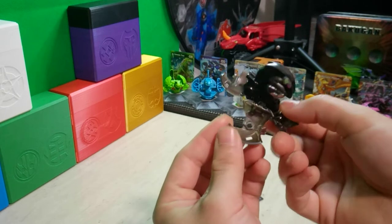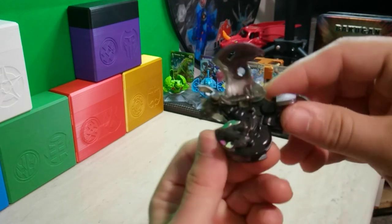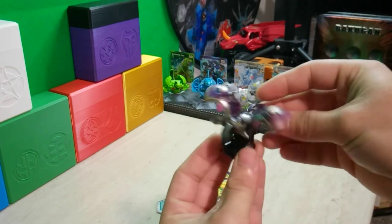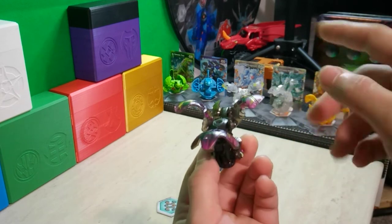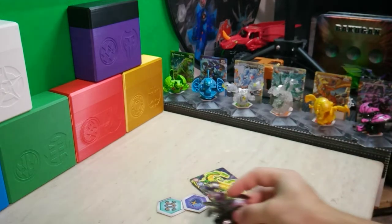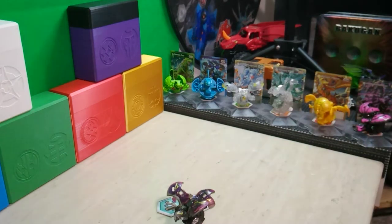That looks really nice — the black metal — just a really awesome figure. I have unboxed Grizzwings before; there's the Ventus and the Arliss ones. But I finally have the Darkest Elemental, and like I said, really cool.